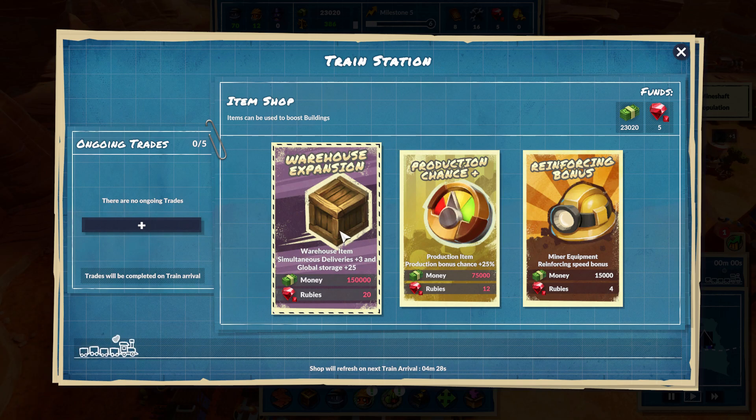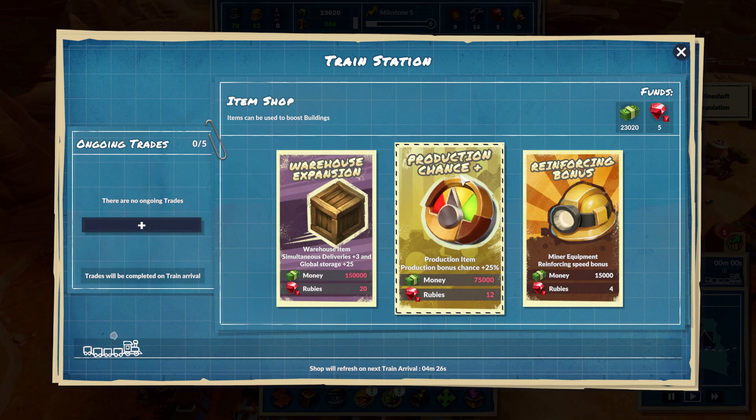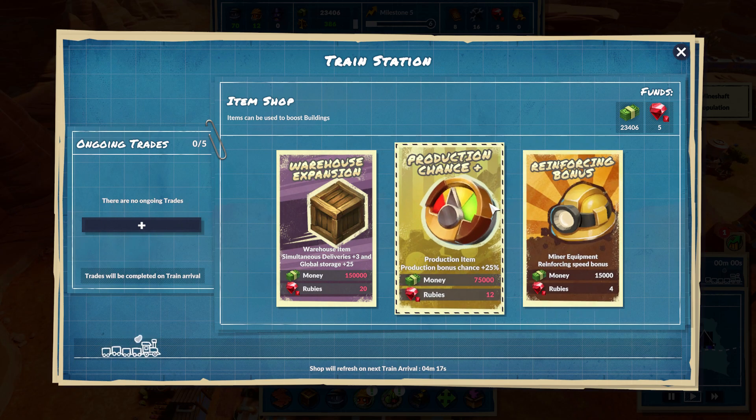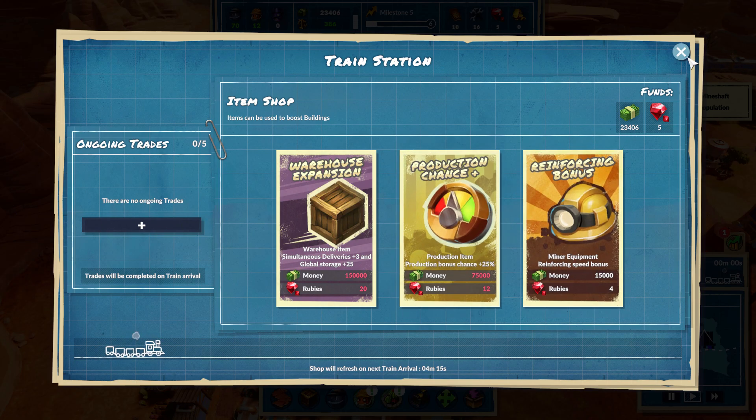This gives us a warehouse expansion, this gives us production chance plus - not sure what that means - and then a reinforcing bonus. I don't know if there's much we can do here yet, we only have five rubies.